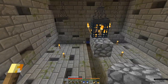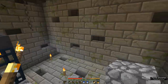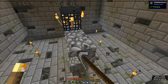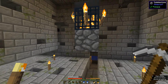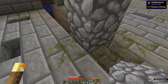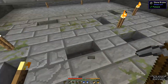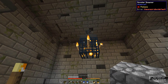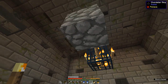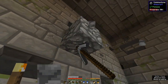When you come into the room, this is how you would find it — there would be a floor all the way around. First, light up the room. Then you're going to dig three blocks down from underneath the spawner — including the floor they're sitting on plus two and three — so the fourth block is your floor. You also dig four blocks out in all directions, so the fifth block is your wall.